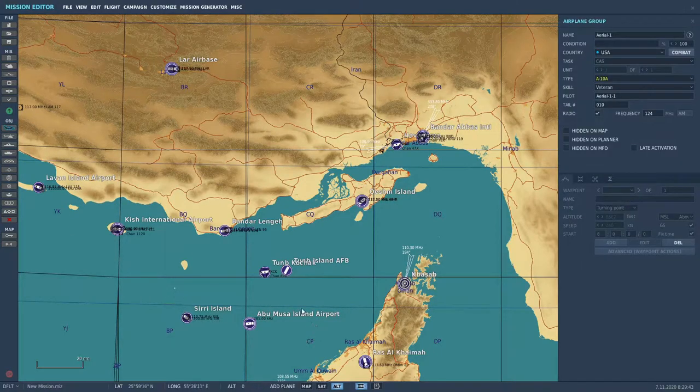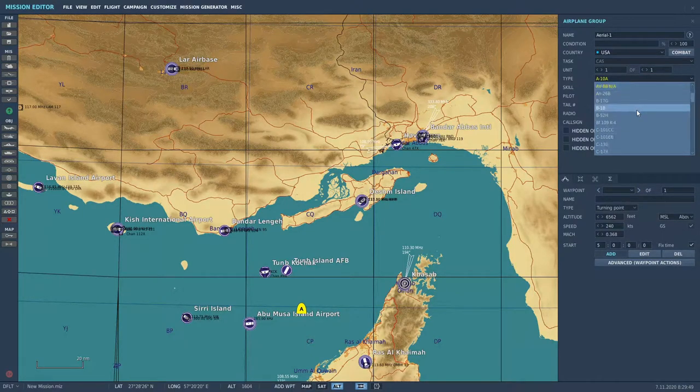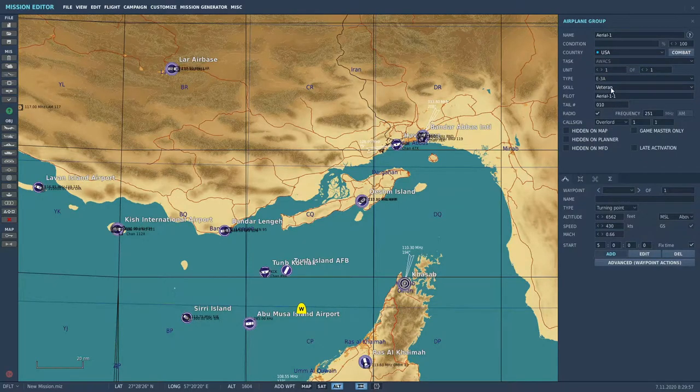First of all, add a new plane group and click it somewhere on the map. Blue Force AWACS is either the E-2 Hawkeye or the E-3 Sentry. The E-2 is the twin engine Navy prop job, and the E-3 is a four engine converted 707. So let's go E-3A.